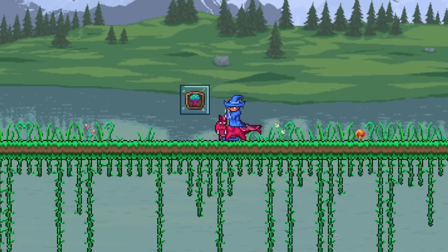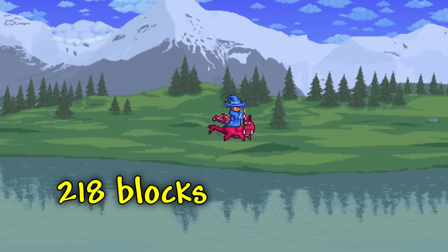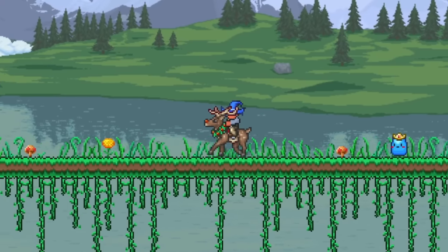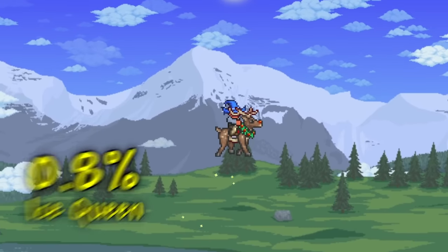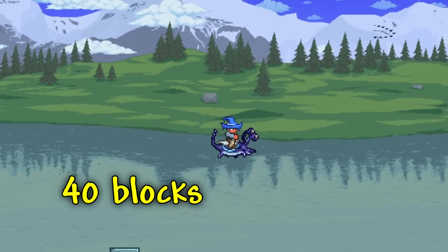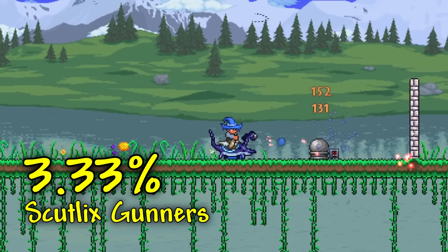Up next, we have the Pigron mount, which can fly up to 218 blocks high, reach a max speed of 46, and can be fished up while fishing in an underground evil biome. After that, we have Rudolph, which can fly up to 582 blocks, reach a max speed of 61, and has a 0.8% chance to drop from the Ice Queen. Up next, we have the Skutlix, which can jump up to 40 blocks high, reach a max speed of 41, can auto-shoot enemies with a laser, and has a 3.33% chance to drop from Skutlix's Gunners in the Martian Madness Invasion.